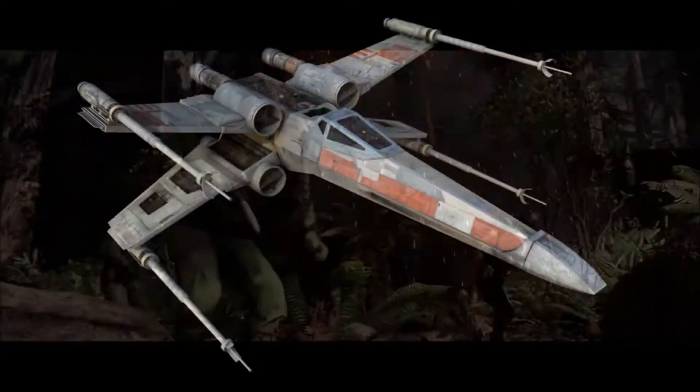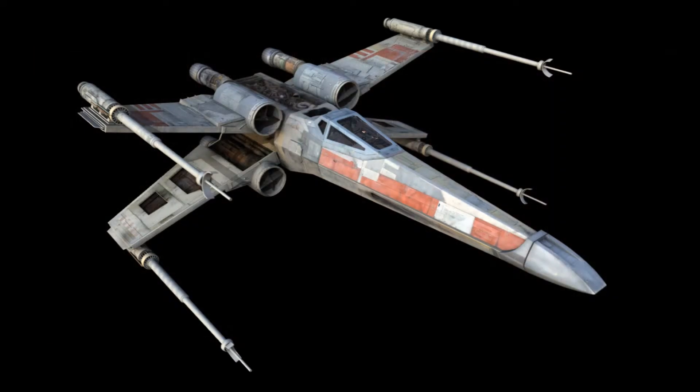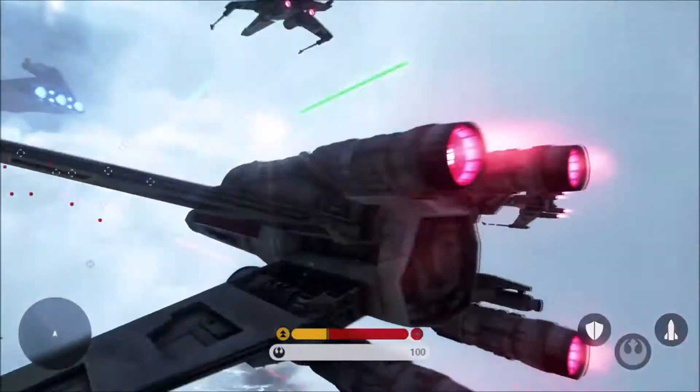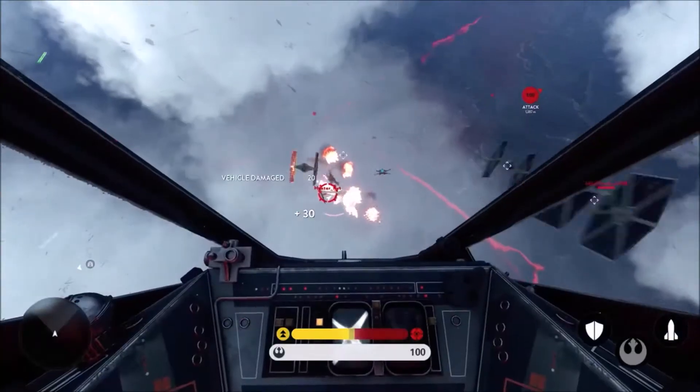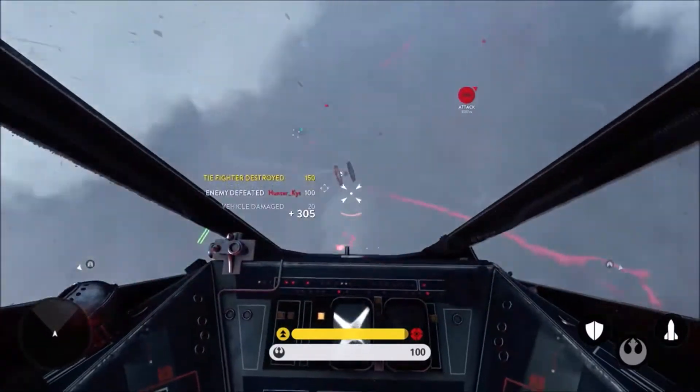The next vehicle is the X-Wing Starfighter, which is the most common vehicle for the Rebel Alliance as far as space combat or dogfighting goes. I'm going to show you guys a little bit of what it looks like in-game. This was from the Fighter Squadron gameplay trailer that dropped a few months ago as well, with some dogfighting maneuvers, taking out TIE Fighters left and right.